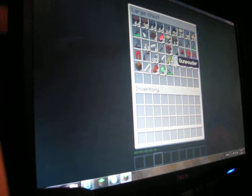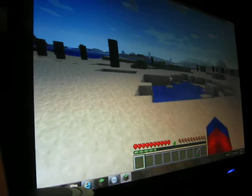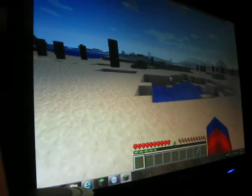I also have TNT, Flint and Steel, rotten flesh - and I'll show you where I got that rotten flesh - bones, leather armor like I promised, Flint and Steel, and TNT. I didn't spawn those creepers to make the TNT, and I didn't spawn the gunpowder; I used this contraption right here.